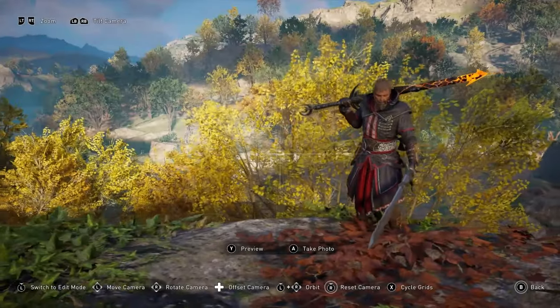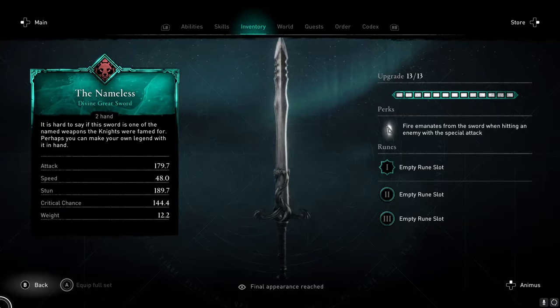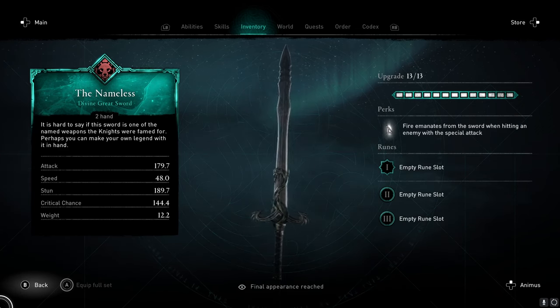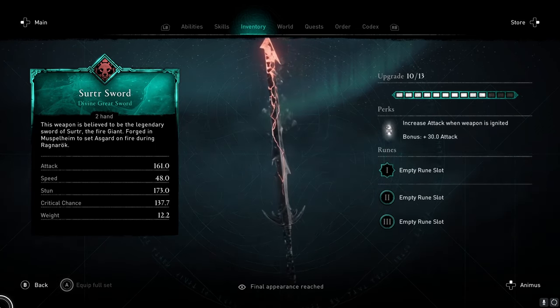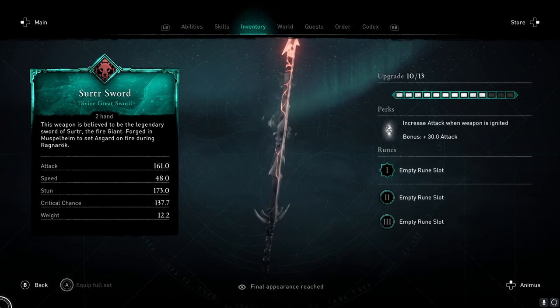Next up, and I'm going to group these two weapons together, we have the Nameless Greatsword and the Suter Greatsword. Both incredibly strong weapons, the Nameless's perk will emanate fire when you hit an opponent with a special attack, and the Suter Greatsword will deal out an extra 30 damage when you set it on fire with the Firestrike ability.